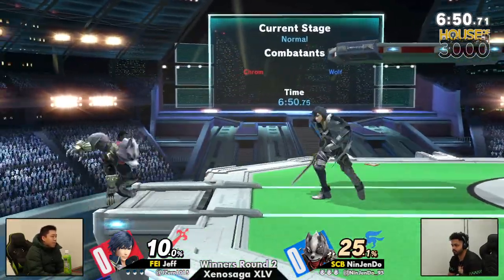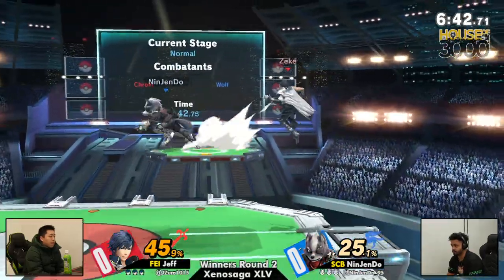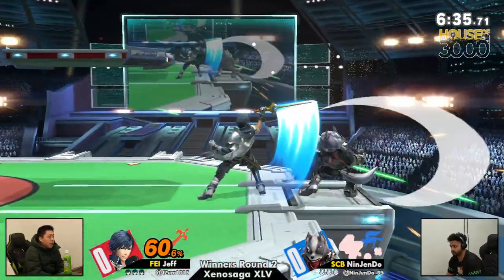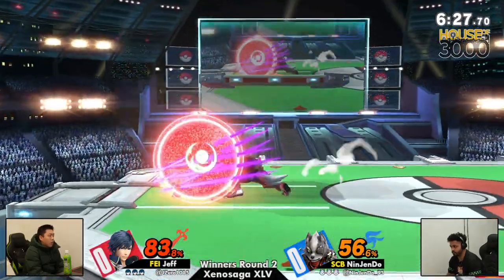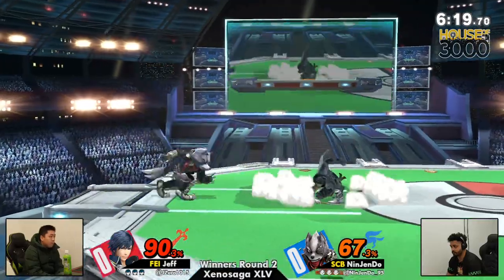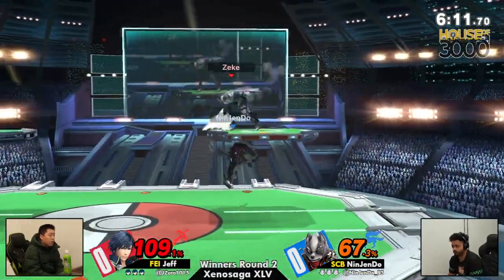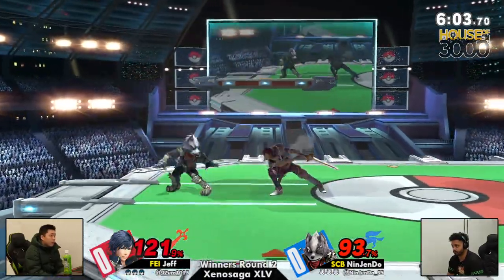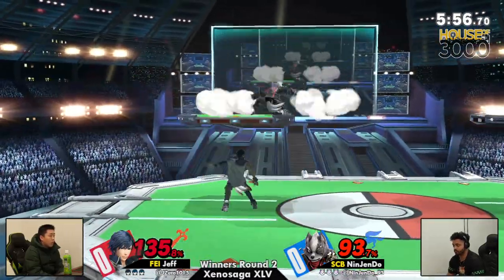We got Corrin, so in terms of neutral you could say Corrin looks good because he just has a sword, but Wolf's aerials are actually pretty big for what they do. Wolf is going to be capturing landings and using his amazing airspeed to get into Corrin's range. Corrin also has airspeed, but his air acceleration is pretty bad — if he commits to a direction he can't really reverse it. Wolf has both good airspeed and good air acceleration, so he's able to bob and weave a lot more than Corrin.